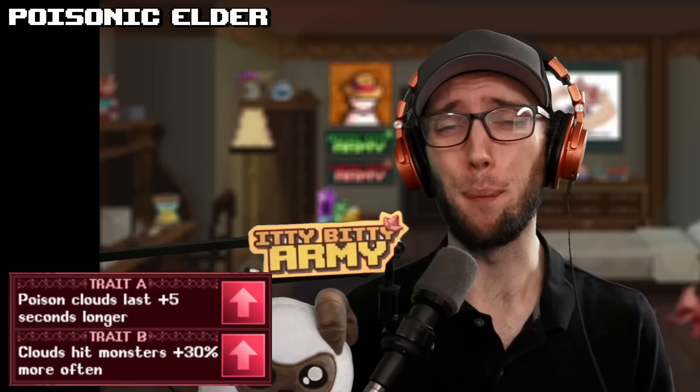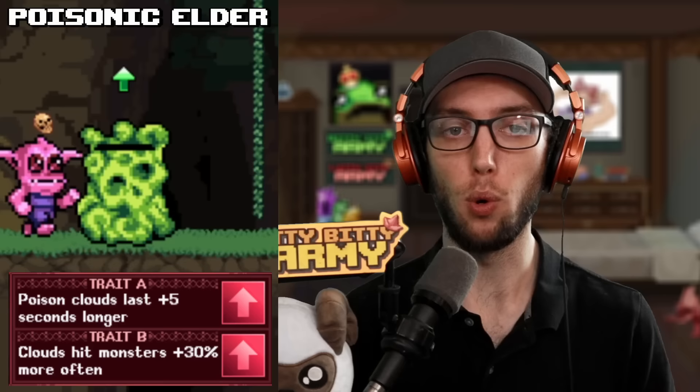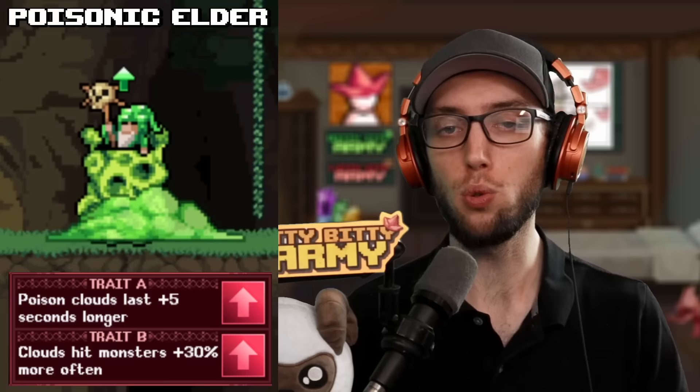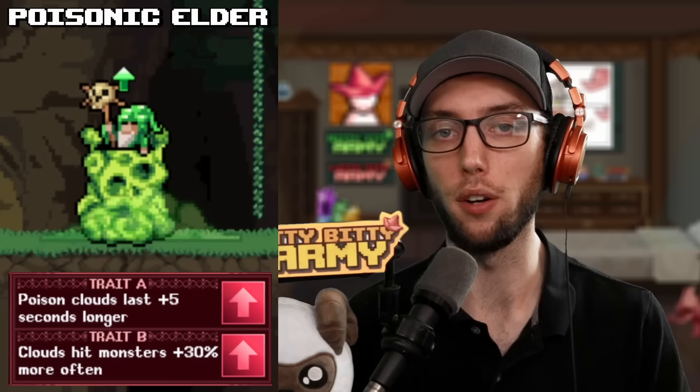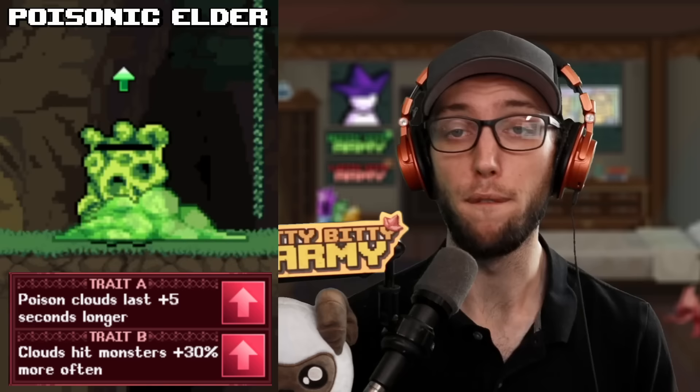Now this is where the true end game towers are — the Poisonic Elder, that drops poison clouds on the ground doing poison ticking damage. What makes this tower super overpowered, unlike the Boulder Roller, is that it has absolutely no AOE cap. So you could have 100 mobs condensed in one area and the poison clouds would hit every single one of them. Trait A increases the duration of poison clouds by 5 seconds, and trait B increases the poison clouds' tick by 30%. The combo for this one is ABB for maximum damage. This tower will replace Boulder Rollers altogether.